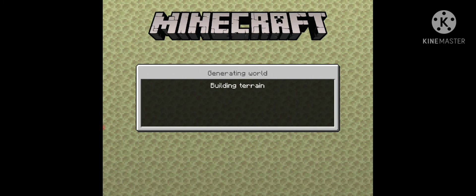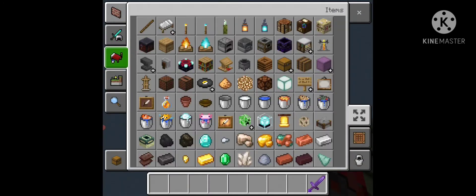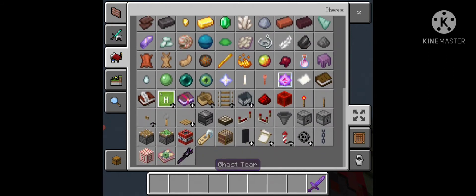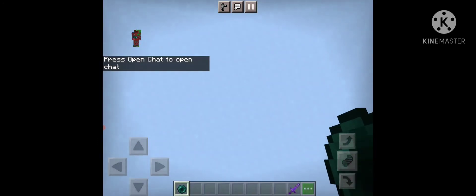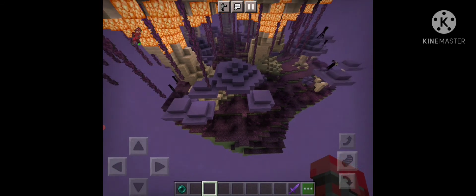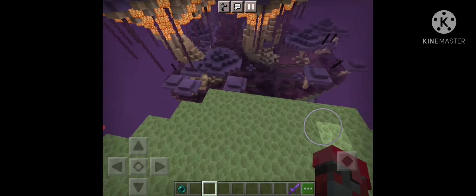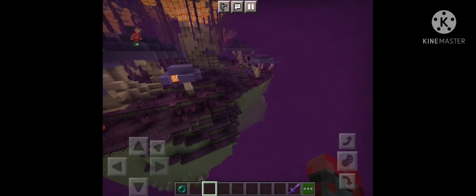Let's see what's going on and how it's going to work. Welcome to the End dimension! We're going to use ender pearls to get to the End dimension, and here we are. This add-on currently adds to the End and changes the End biomes, which is fairly awesome.